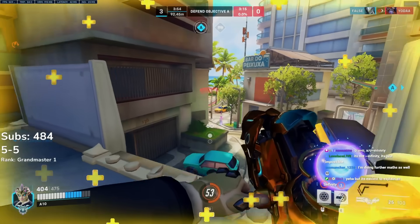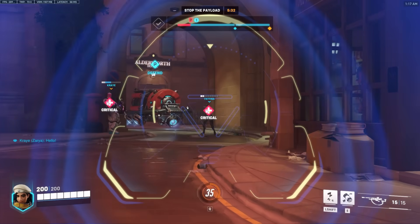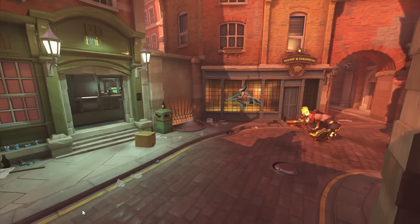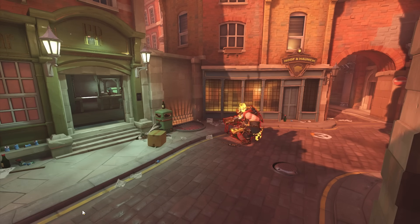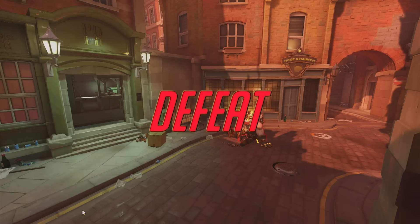Imagine you're an Ana who is sitting behind her team in the open. She feels safe. She's scoped in, pumping heals like normal. But a Roadhog appears out of nowhere. You try to run to safety, but you're in the open. He predicts you, he hits his hook, you're dead. Your team loses. This is a really common scenario that happens.